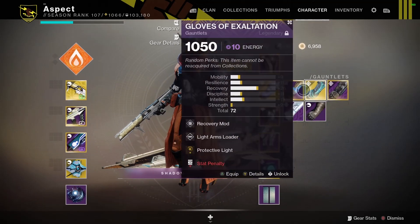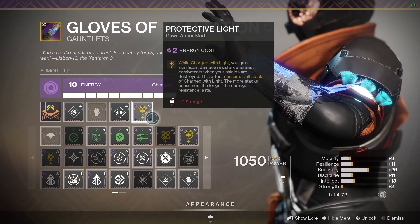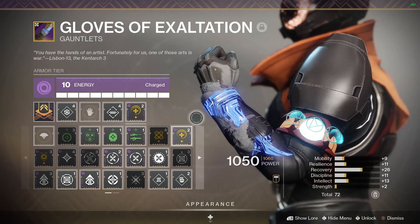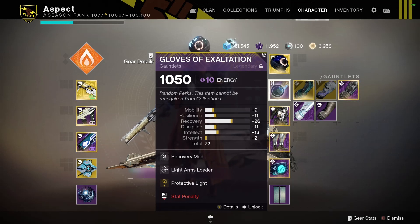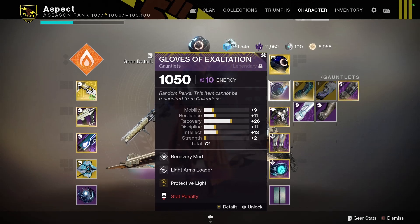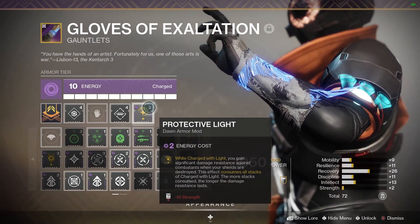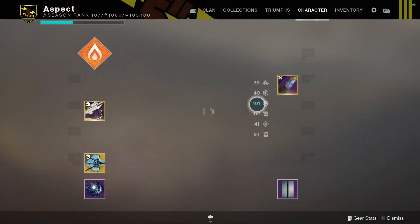Get a piece of Garden Gear because this is not going to get Sunsetted. You can go with Dawn or Worthy, but eventually they will be Sunsetted before the next DLC. The reason you want Garden of Salvation Armor is it doesn't Sunset until Season 14, which is all the way in September 2021. The raid is still going to be available for the rest of next year. Get Protective Light, make sure it's Void — it can only be Void. You will lose 10 Strength, so keep that in mind.